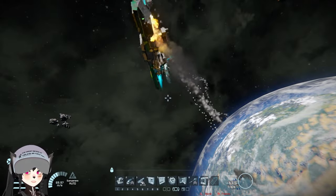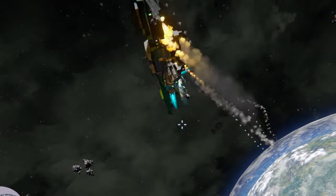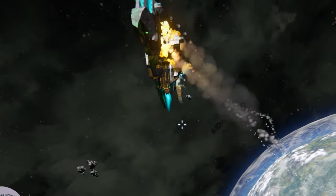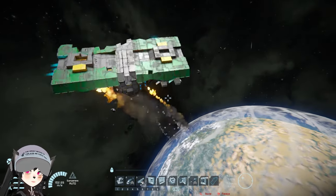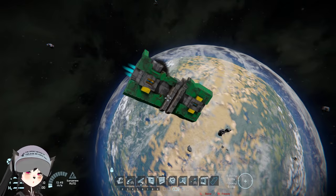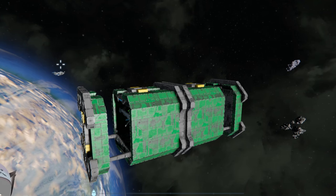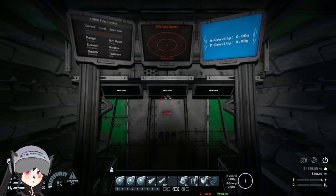Obviously you could do a similar tactic using just an armor plate carried on your landing gear, and it's probably gonna be a lot cheaper. Still, that was pretty cool. But obviously this is not a practical survival design — it's always cool to see unique builds like this on Space Engineers.